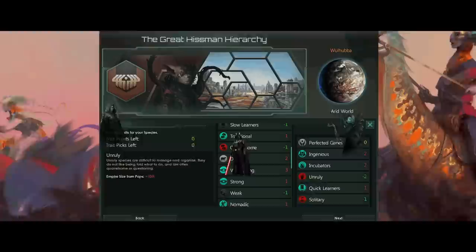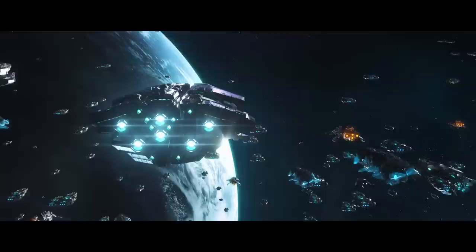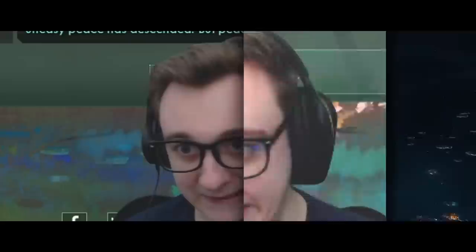In Solaris, you start with leaders usually at level 1 or 2, depending on your trait and civic picks. However, there is a specific combination I'll get to later in the video that lets you start with a level 7 legendary ruler. In this video, my aim is to become the Galactic Custodian before my great leader retires, or my empire dies to Grand Admiral AI at mid-game scaling 2250, or the 25 times crisis that can spawn from 2300.